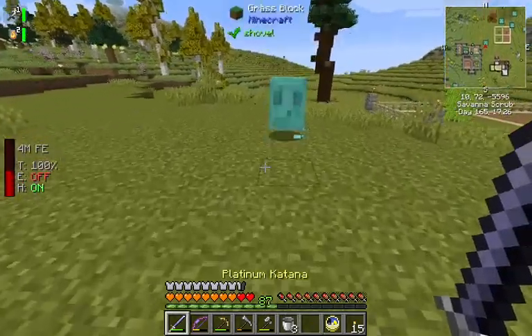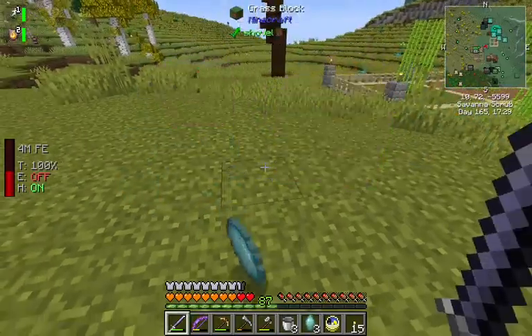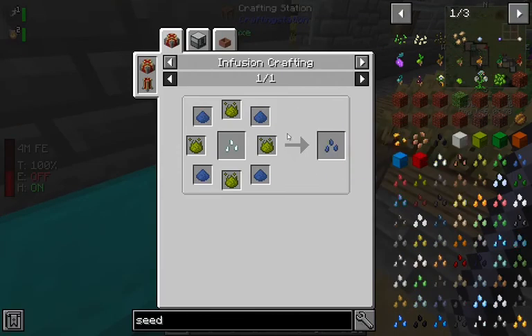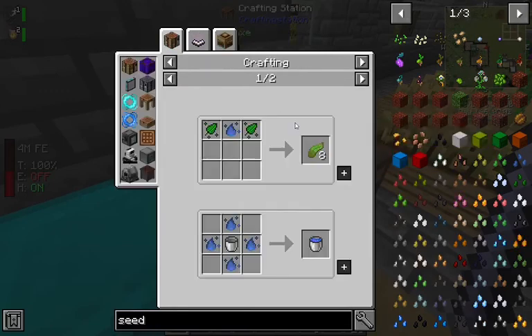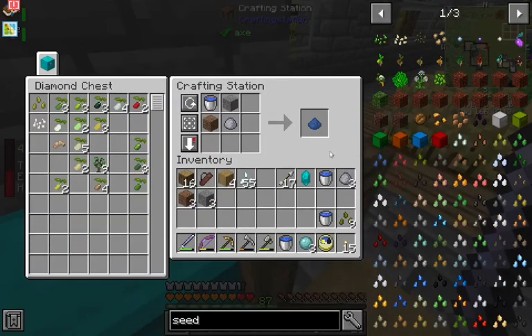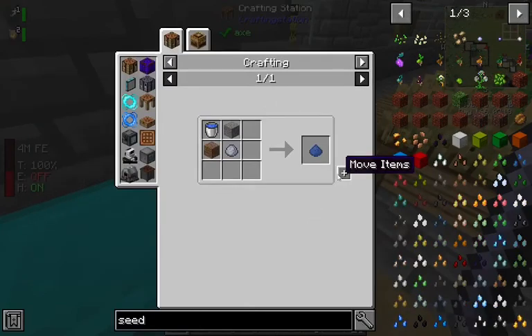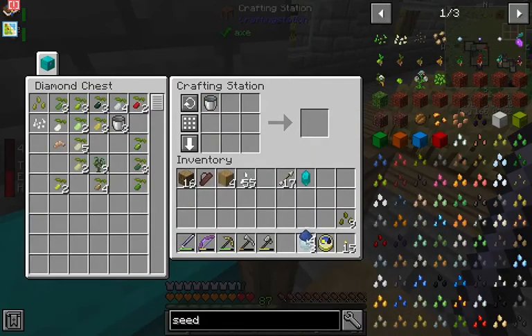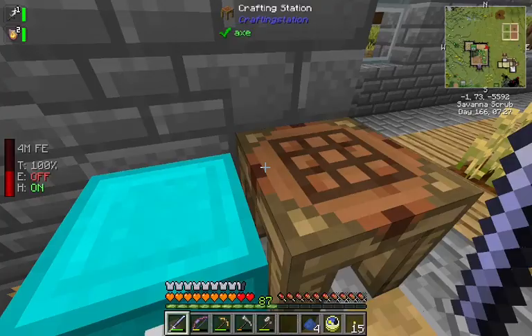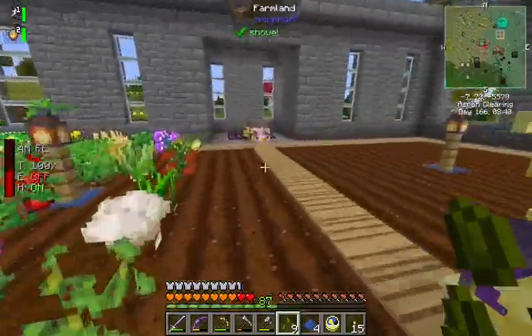Oh boy. I don't even know if I have an infinite water source anymore. Not every seed does something useful. So what am I trying to do? I'm getting the recipe for this. You know, different modpack authors can use it for different stuff. They can make it make stuff or not. It's fine. Alright, let's go ahead and plant these.